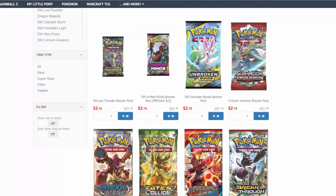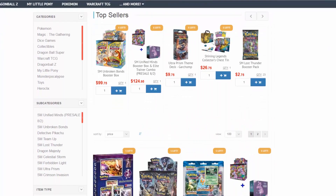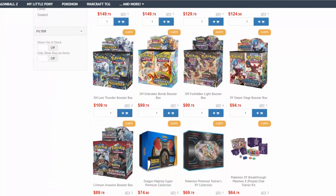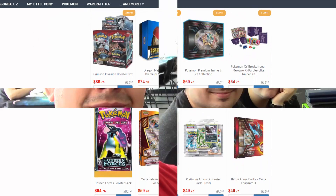Tired of paying retail prices for a Pokemon TCG? Go to CCGCastle.com where you can find packs under $3 a piece, as well as Elite Trainer Boxes, Booster Boxes, and more at great prices. Use promo code EVOLUTIONARIES-5 and save 5% off your next order.